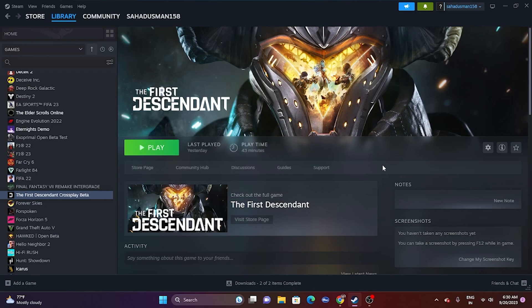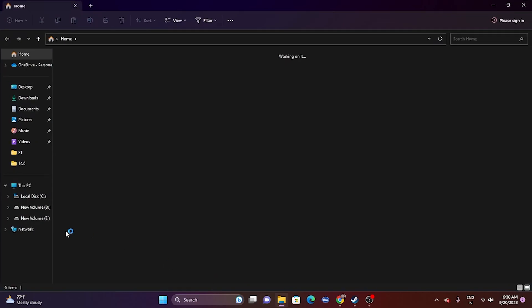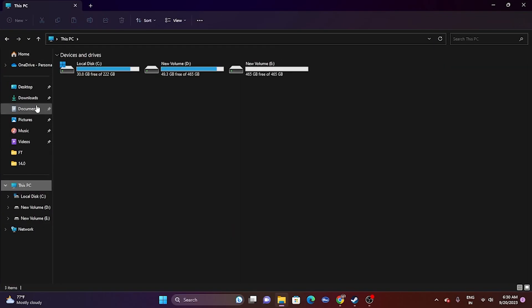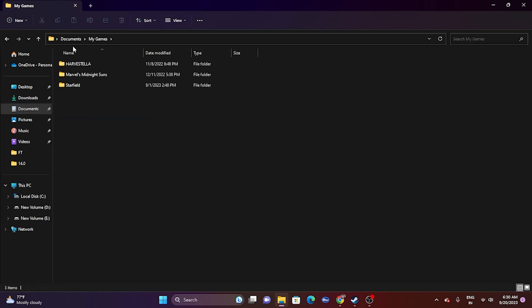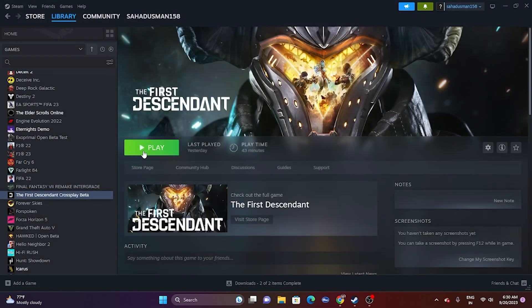If the issue is still there, try deleting the saved game file. Go to File Explorer, then This PC, then Documents, navigate to My Games, and you'll find the game folder there. Keep in mind that when you delete the saved game file, you will lose all your game progression. After deleting it, close and try launching the game.